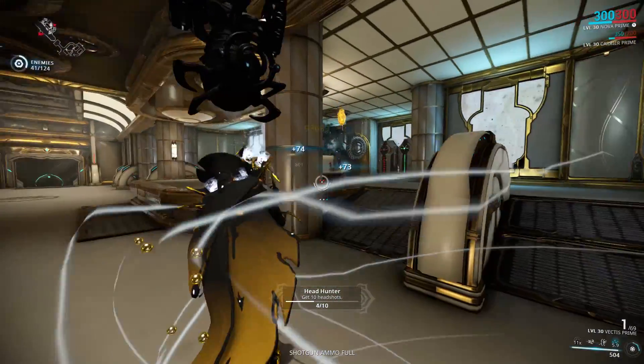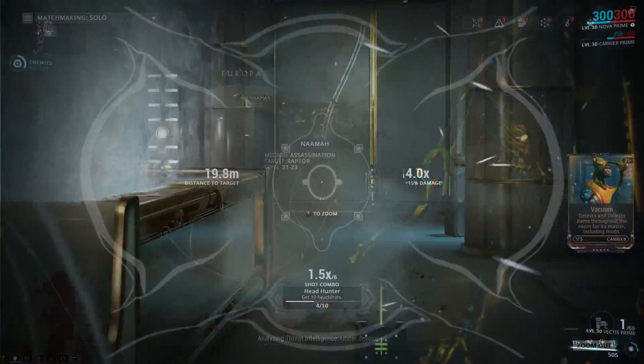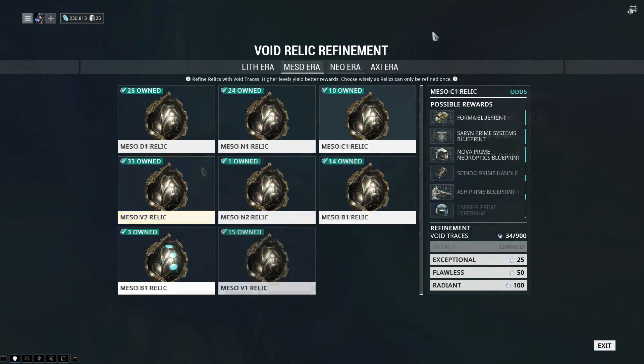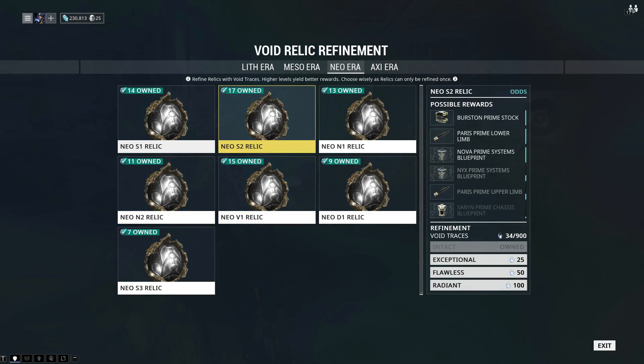First up, to get the regular Nova, you will have to fight Raptor in the mission Naamah on Europa. Nova Prime can be obtained by cracking open a relic. The Blueprint is an uncommon drop from the Neo N2 relic, Neuroptics is a common drop from the Meso C1 relic, Chassis is a rare drop from the Neo V1 relic, and Systems are a common drop from the Neo S2 relic.